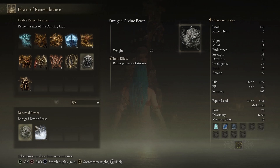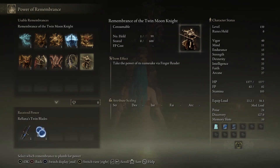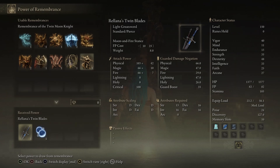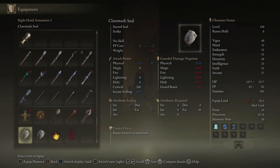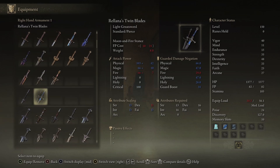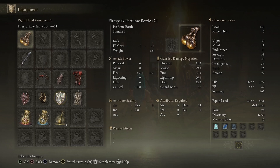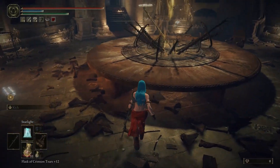And then this — is this an ash of war? Frost stomp? I'm gonna get this. And then for Rellana, 72 Intellect — yeah, probably not gonna hit that anytime soon. I'm gonna get this instead. Let me look at that weapon. Where are you? There it is — oh, it's a whole different category. This is just a normal sword — straight sword, oh light great sword, I see. Interesting, and then I got a new ash of war.